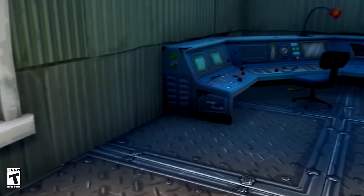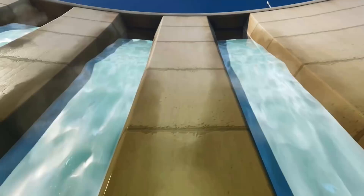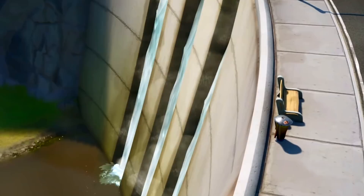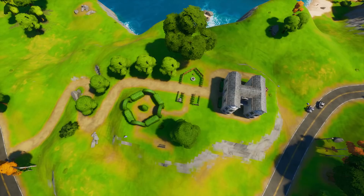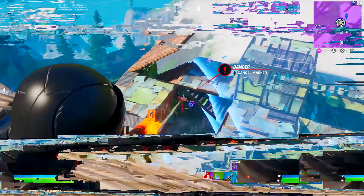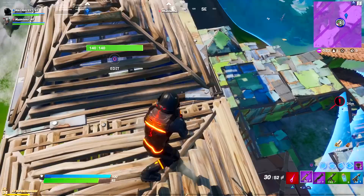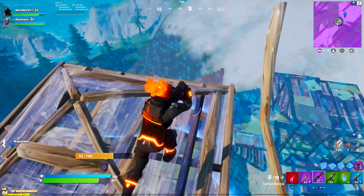We've got a leaked supposed Doomsday Flooded Map trailer at the end of today's video. But there's something else to do with this flood event that's been in front of our eyes the whole time. If you head northwest of Holly Hedges and look from a bird's eye view, you can see the name 'Noah' shaped out in the ground — using the hedges, fence, and house. Noah is one of the most well-known Bible stories, where Noah built an ark and saved all the animals from a massive flood. This teaser has been right in front of our eyes since the beginning of Chapter 2.